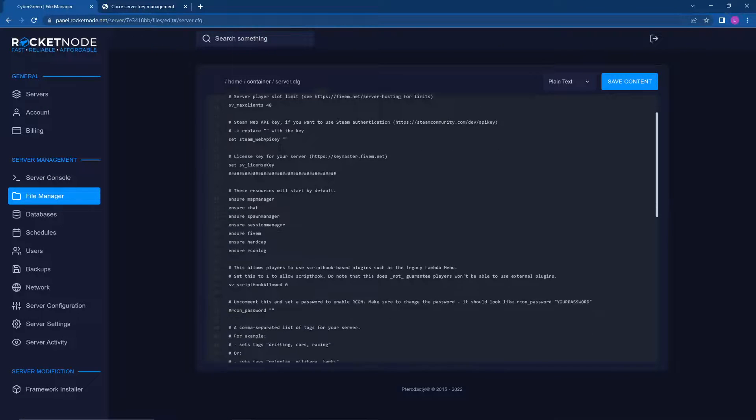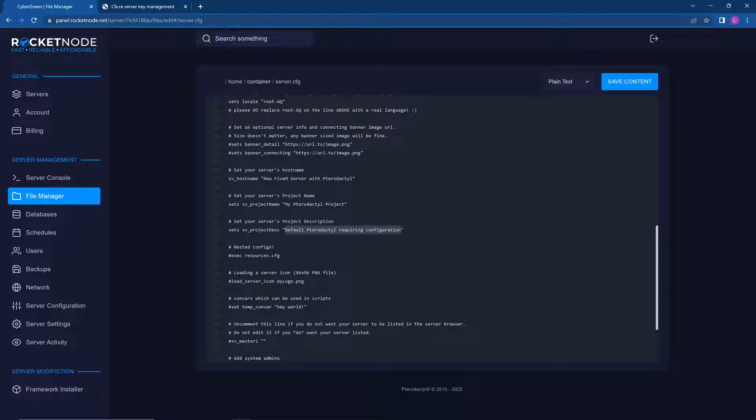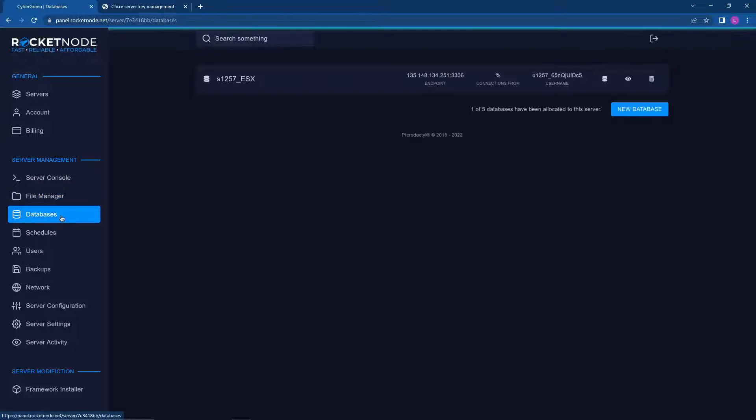In the newer version of FiveM it's already in the server.cfg, so you just have to change the project name to whatever you want, and the project description which comes after the project name. That's pretty much it for that.